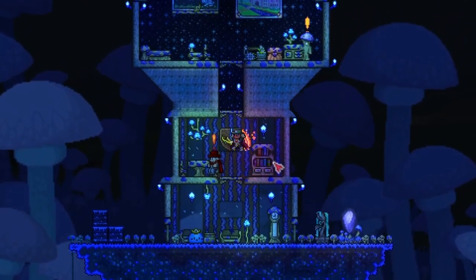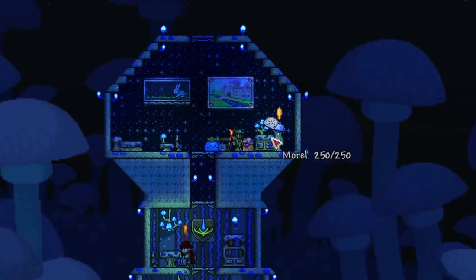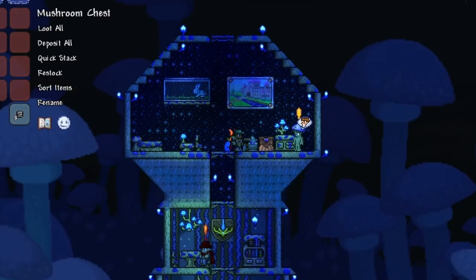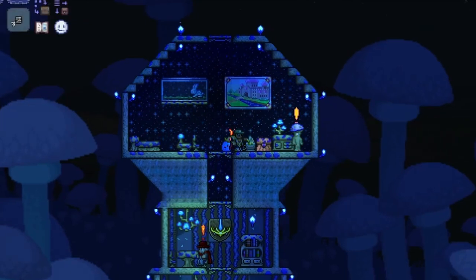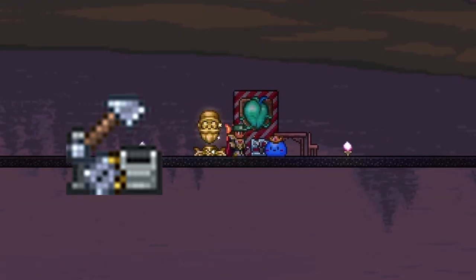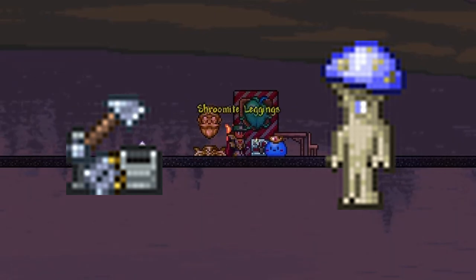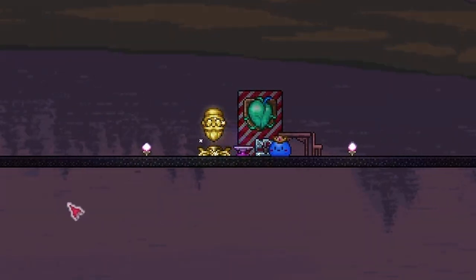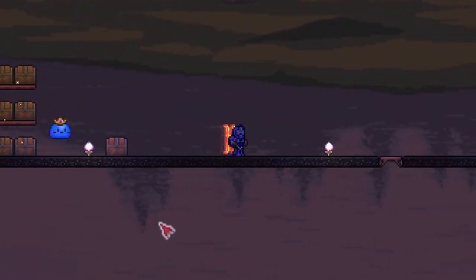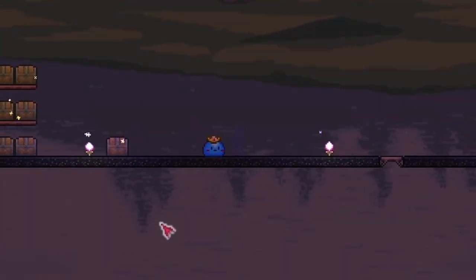All you need for Shroomite Armor is Shroomite Bars, crafted by mixing one Chlorophyte Bar with 15 Glowing Mushrooms. It takes 54 Shroomite Bars to craft the whole armor set — meaning 54 times 15 mushrooms, a grand total of 810 Glowing Mushrooms. For other Shroomite gear like the Hoverboard, Digging Claw, and Nukes, you'll need even more. I suggest farming Glowing Mushrooms as early as possible if you're playing Ranger. The Shroomite Bars need to be crafted at an Auto Hammer, sold by the Truffle NPC for one Platinum Coin. The Truffle NPC can only be obtained in hard mode after a house is made in an artificially created above-ground Glowing Mushroom Biome.